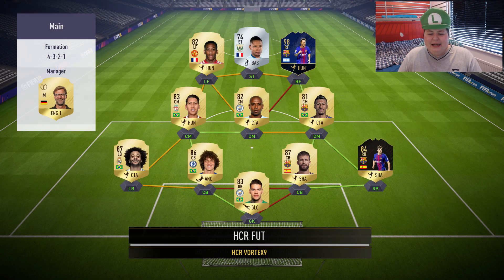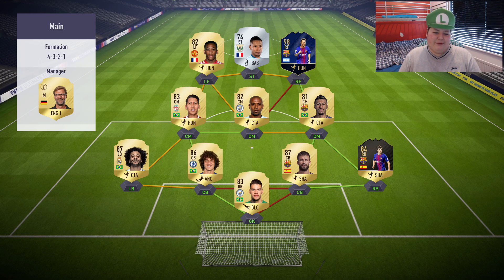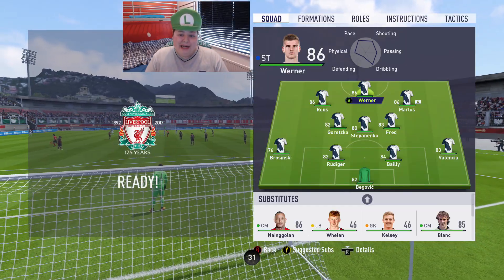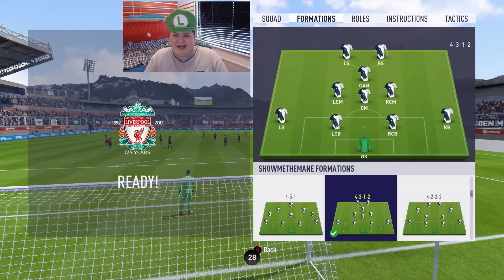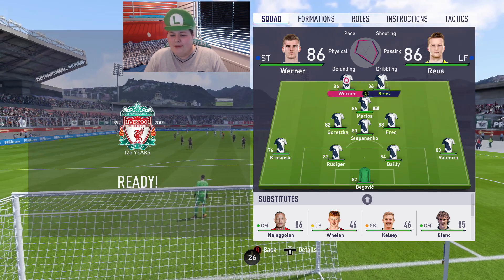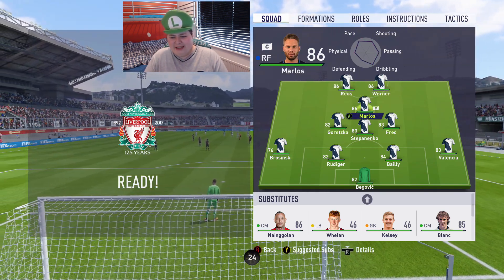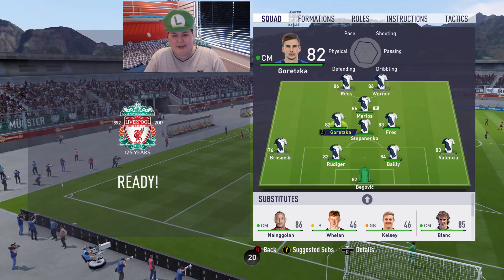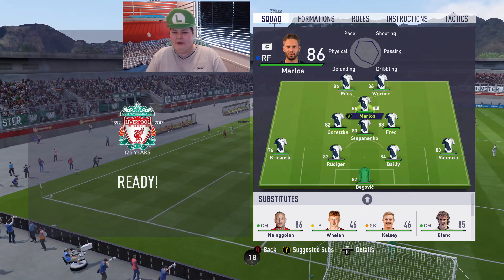Let's see what team this guy has. He's got Team of the Year Messi - fair enough. He's got a pretty average team around him, but he's got Team of the Year Messi and I'm guessing he's going to be running off that silver striker. I'll show you what I do in-game: 4-3-1-2, Werner's going on the right, Marlos at CAM. It's all set up. I might put Goretzka in the middle - no, we'll leave it for now.